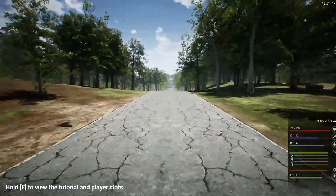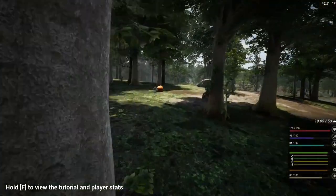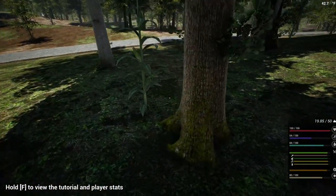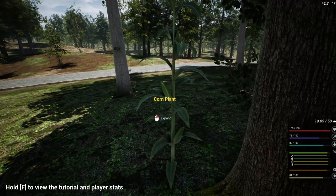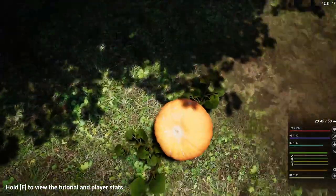We're going to head down the road here. We want to try to get over to that pond where the fish are. What do we got here? Corn — good. We gotta harvest it and that'll give us the corn. And we got a pumpkin.